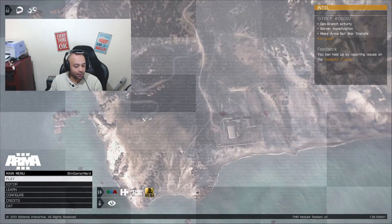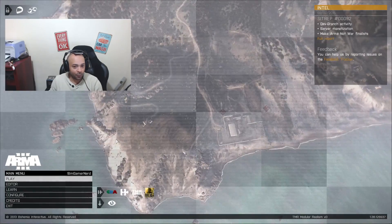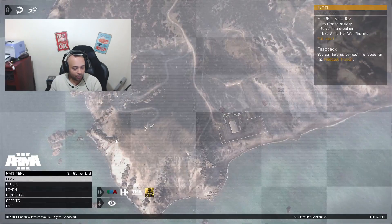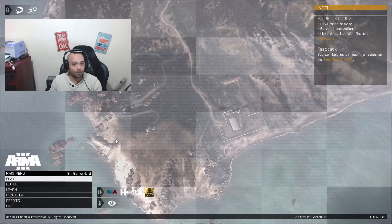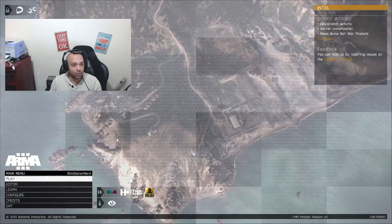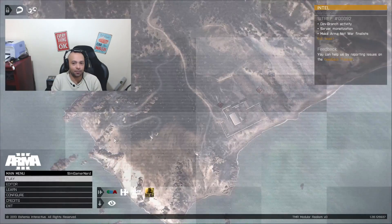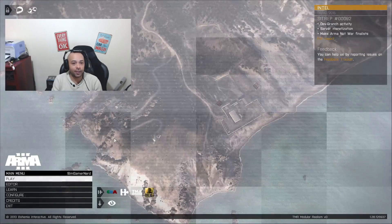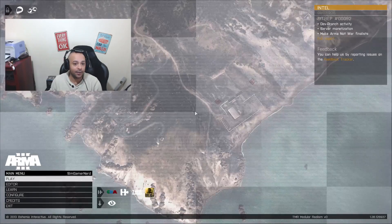Once you follow the link in my description and have it set up, basically open OpenTrack and the application on the phone, start both applications, and then launch ArmA 3 or any game - it could be any game. I'm sure racing games, flying games, any game that has a head-look method will work.